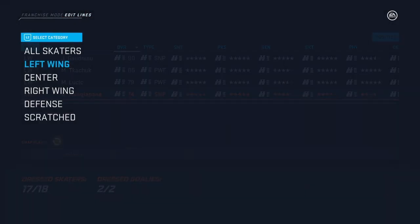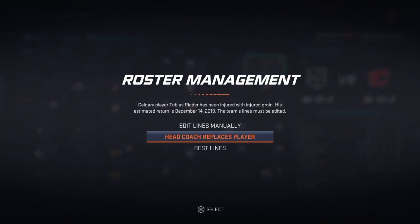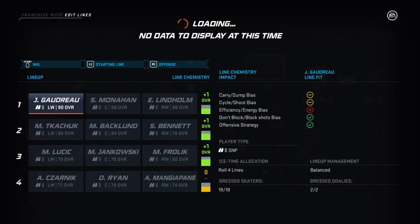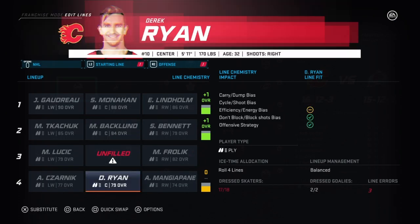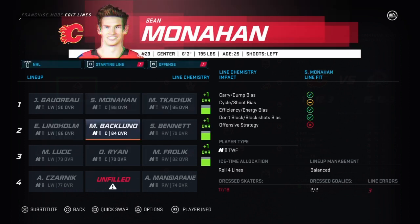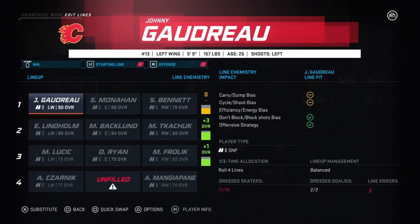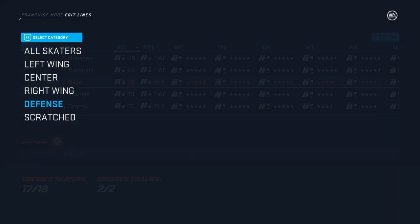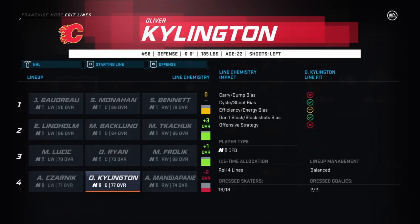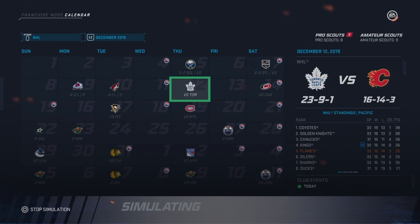We lose somebody — throw in Sarnik. We're taking some losses. Jankowski is now out with a concussion. I don't have anyone to bring up so we're going to throw Shillington in, take him off center. A couple more losses — four losses in a row — and then a win against Toronto in overtime. Reader is back, which thank goodness.